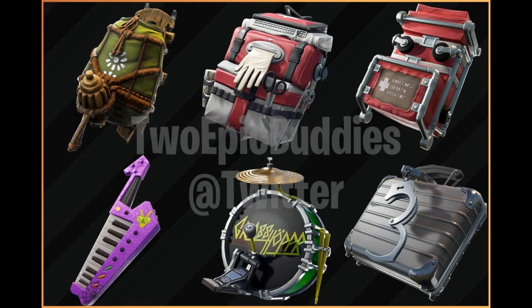Alright guys, then we have a total of 6 brand new back blings here in Fortnite. The first one, I believe, goes with the army one. The second one right there is the first aid kit. And then we have a piano purple one — pretty sure that one might go with the bird ears hoodie one. And then we have a drum set one. And then we obviously have the briefcase for the Wild Card skin, which was already leaked before in the whole video trailer. Total of 6 brand new back blings.